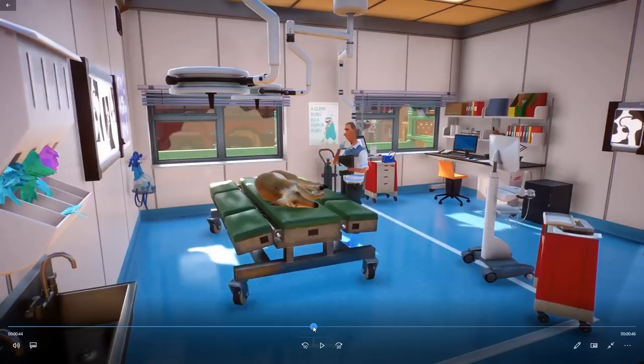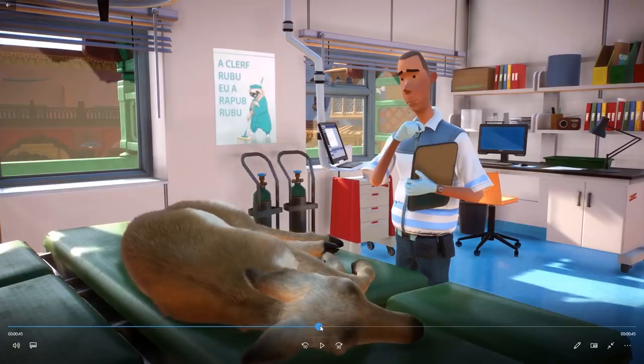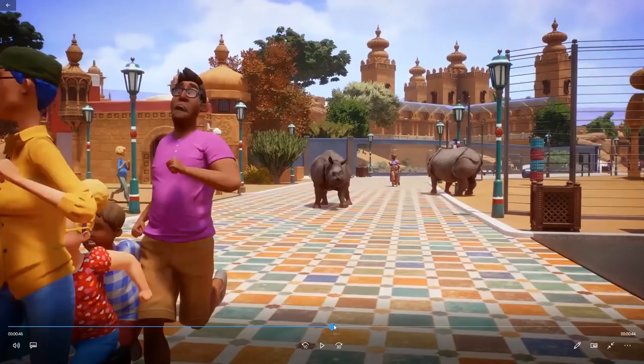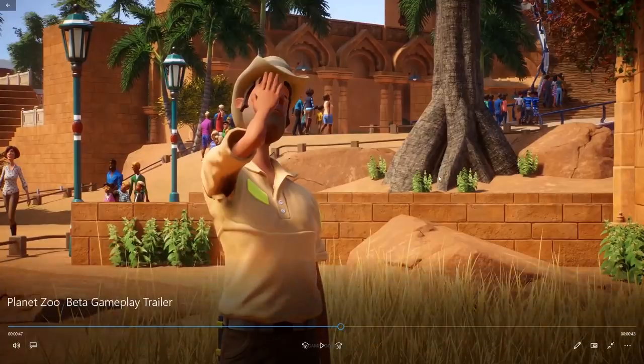And here we have the vet in action. I think this is a pronghorn, and he's just making sure the pronghorn is being cured or researched. I just love the detailing in this footage. And we have the Indian rhino right over here. This animation is really funny by the way - of this zookeeper going, oh shoot, it happened again. I love these trees and the roots. It's really neat.